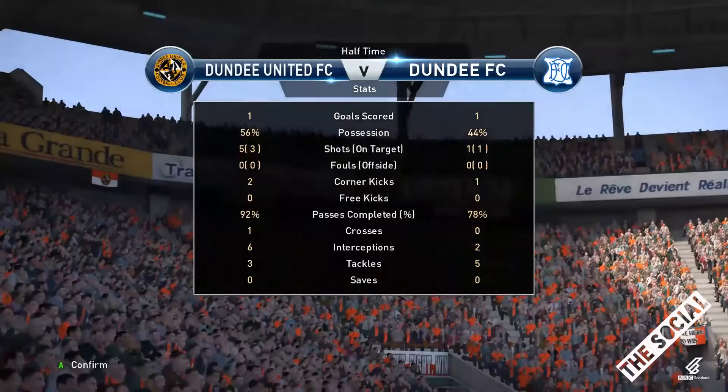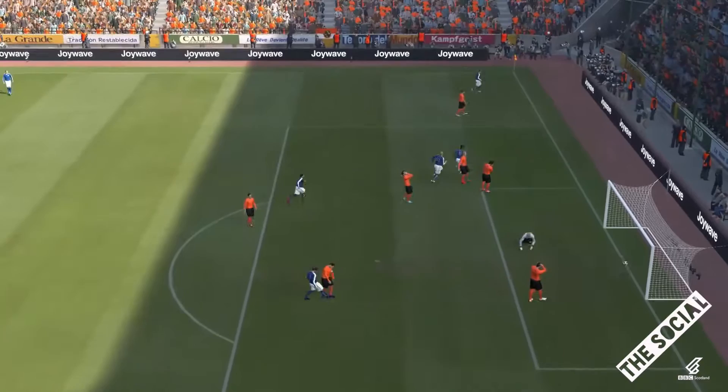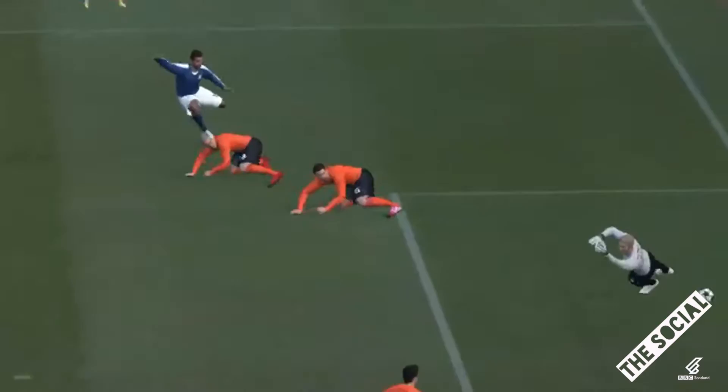Dundee get the second half underway, Harkins coming forward with it here, that's a great ball through for Hemmings, he could be in here. He goes for the curler, he gets the curler, he's scored — 2-1, Dundee score with only their second shot of the game. Dundee United defence just split apart there from that Gary Harkins pass. Hemmings on the turn — and that's some synchronised sliding from the Dundee United defenders. They can't block the shot though, it's 2-1.